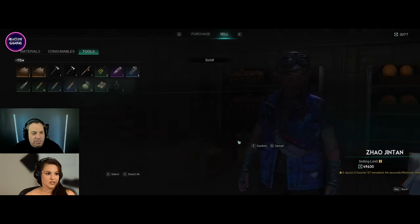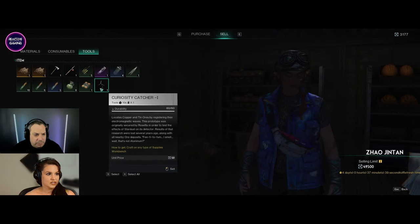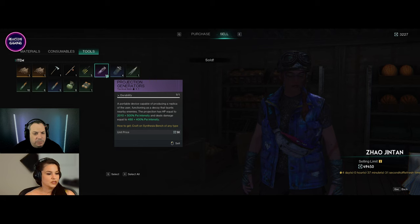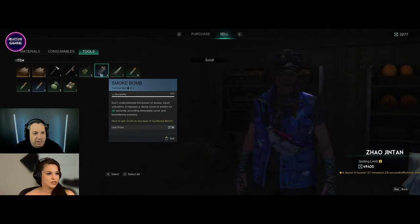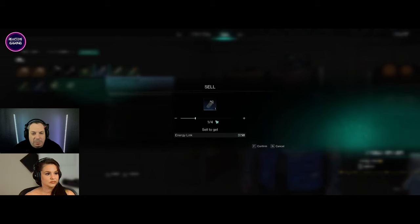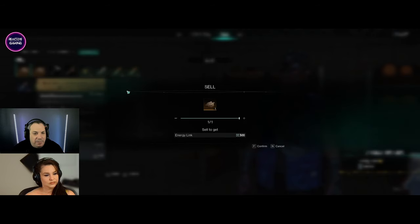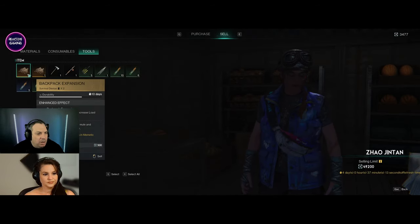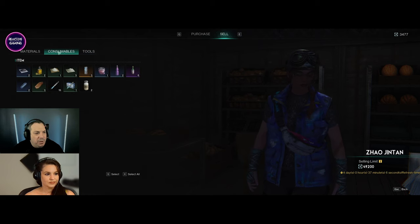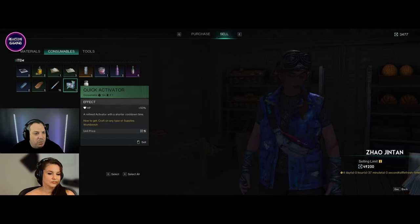What else can I sell? I'm going to see all this random crap. I have a lot of materials that I'm hoping will come in handy. I'm going to sell all my stuff that I don't need. Smoke bomb - you know what, I've not used them yet and I probably won't use them. Oh, they give away three - what the hell? I've got backpack expansions that I didn't even know about! I got two of them - not selling those, I think they'll be quite handy.